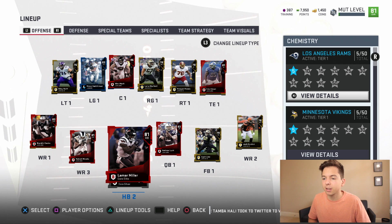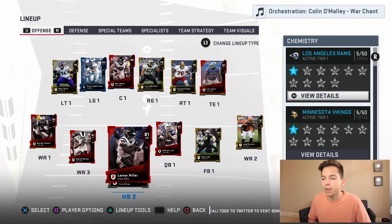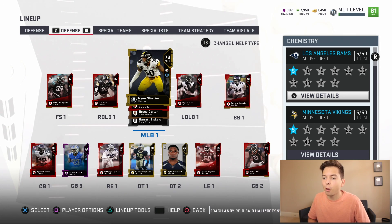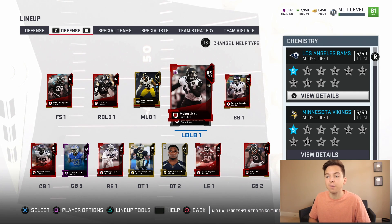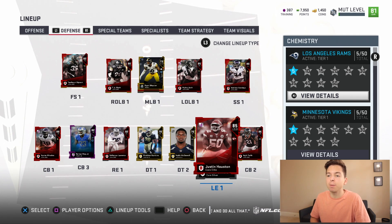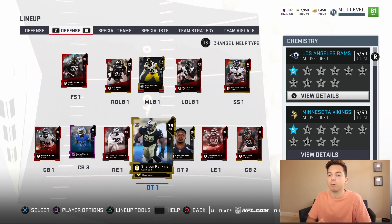After those packs, here's what the new lineup is looking like. We got Lamar Miller at backup running back. EA, if we could actually pull a left tackle that'd be great because our offensive line has been letting us down. Over on defense, pulling Miles Jack actually changed a lot for us. We previously had 87 Justin Houston there — I decided to put Miles Jack there, then made Justin Houston our starting left end, and moved DeMarcus Lawrence from left end to right end.